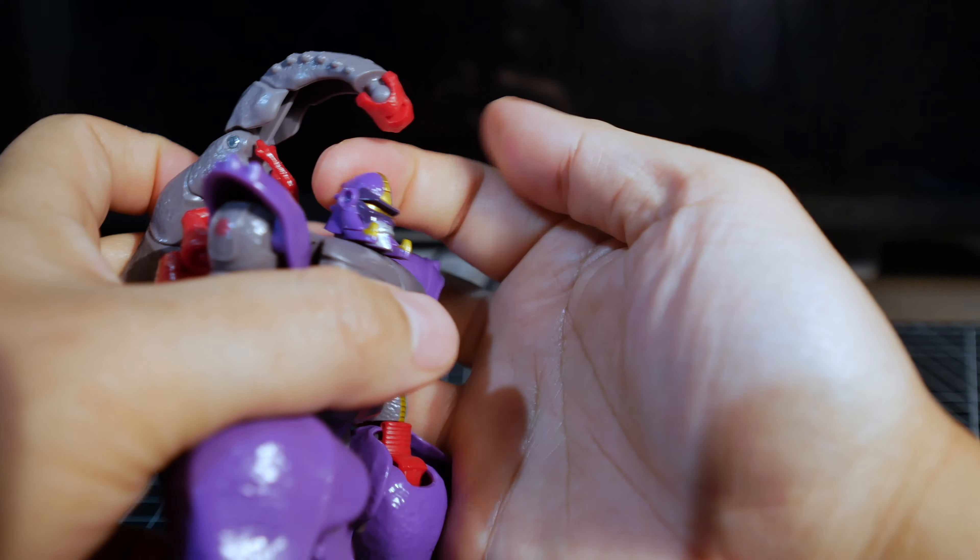There's decent head movement — goes all the way around and up and down. For the arms, they swing all the way to the side and to the front. The arm is on a peg that swings all the way around, and there's an elbow that's better than 90 degrees — but that's pretty much it for the arms and hands.